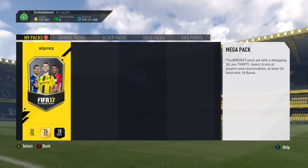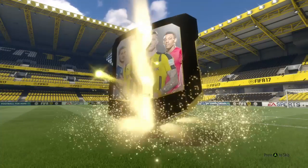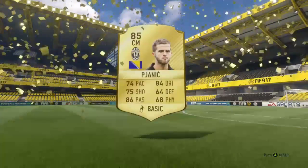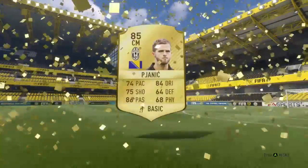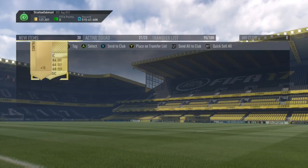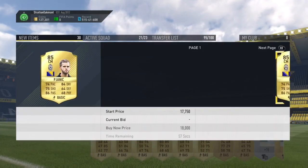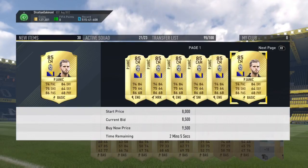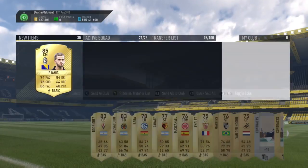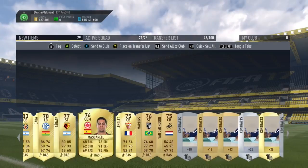Now here we go — next with this mega pack. Somebody good, please. Pretty big flare in my opinion. Yannick — not a bad pull, we will take him. He goes for around 8 to 10,000 coins. That's not bad, pretty good pull, considering the fact that I completely tanked in Foot Champs this weekend. Thank you all for watching.